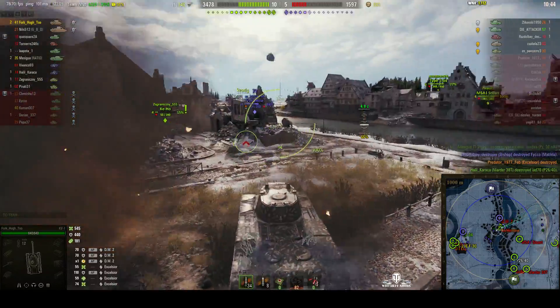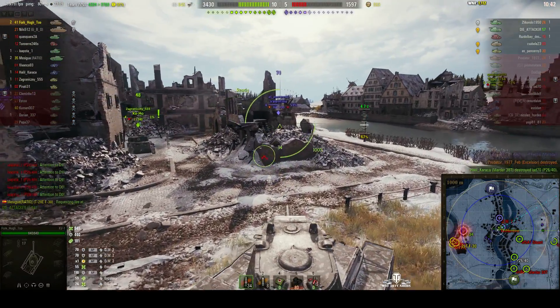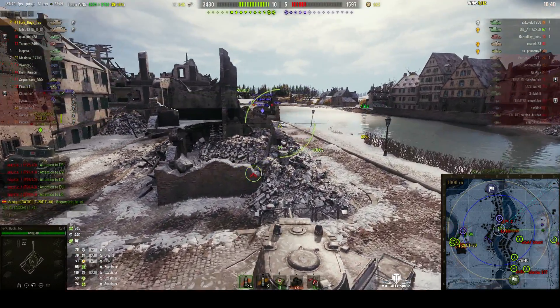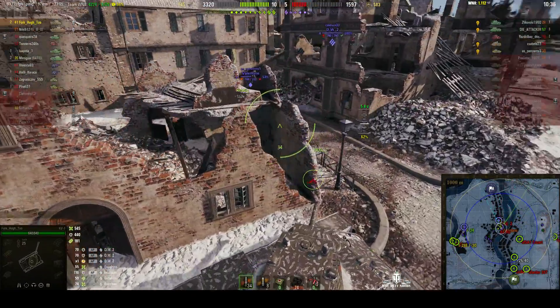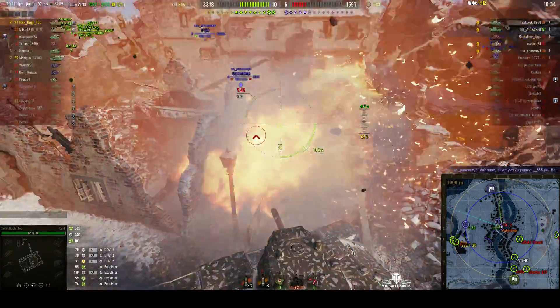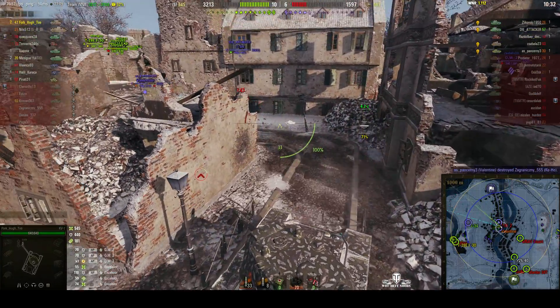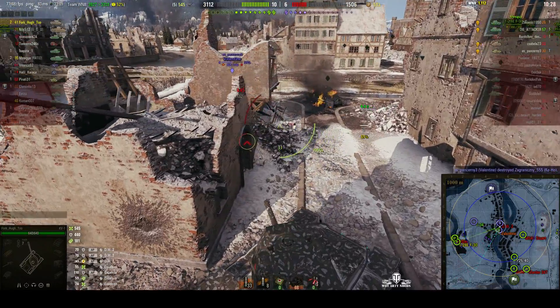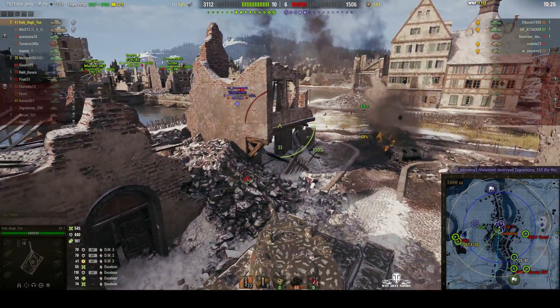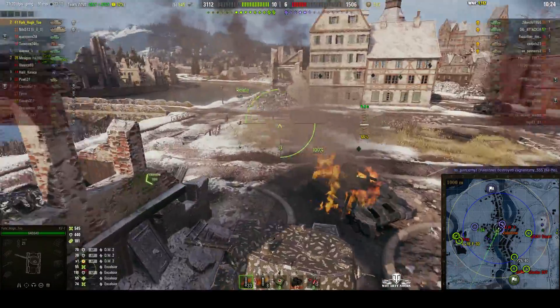We've got a DW2 to one side and the Bishop is still trying to hit me. Our teammate Kehoe is trying to kill the Valentine. The Valentine pulls around the corner, and I'm going after him — but the Valentine takes out Kehoe. I miss the Valentine with my shot and now I'm chasing him around the building. It's ring around the roses — pocket full of poses — we all fall down.